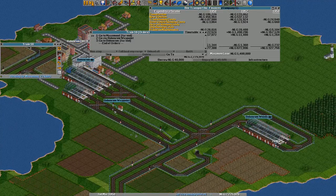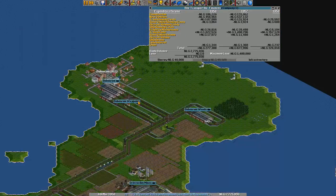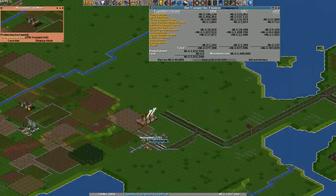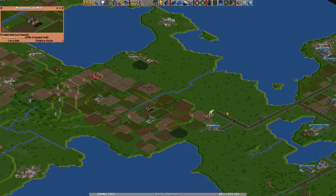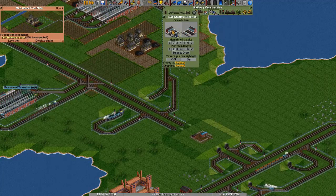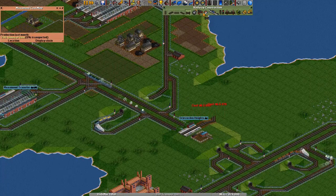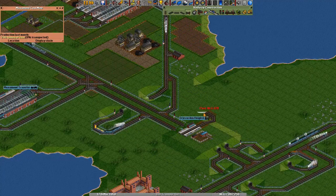It will immediately leave — the first service from Masmond. We'll get a subsidy if we hook this up. We'll do that later. Let's first put in a second little passenger run at our headquarters, because our headquarters actually accepts passengers, so we'll be ferrying passengers to our headquarters.